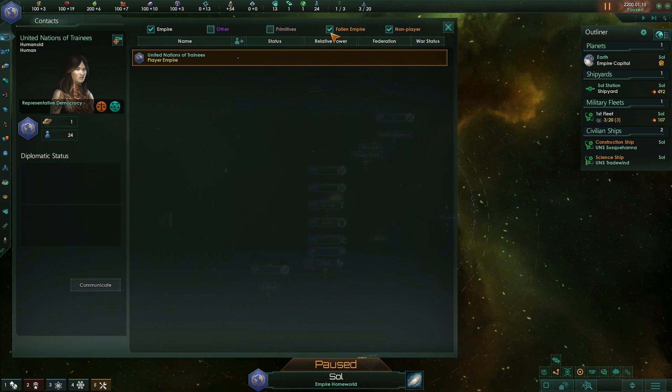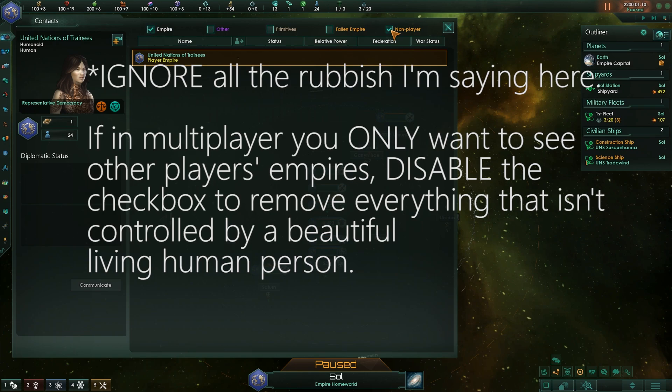Primitives — pre-FTL civilizations that you might come across. Fallen Empires. And for multiplayer games, if you only want to focus on the other player in a 1v1, for example, you can turn off everything apart from that. F3: Market — we've already done that, just click on one of the resource icons.